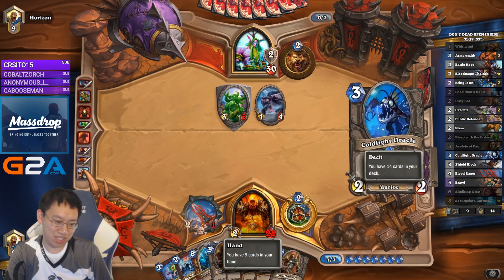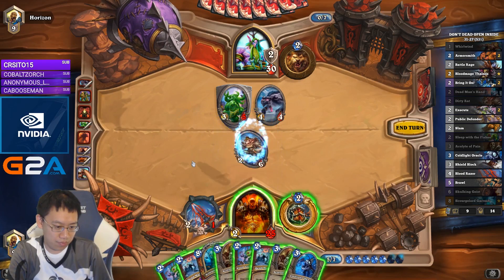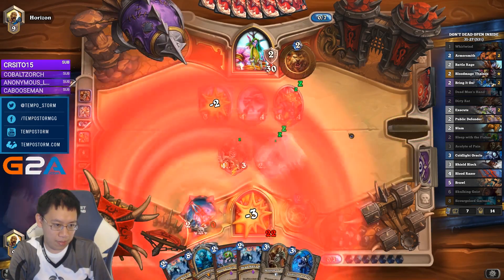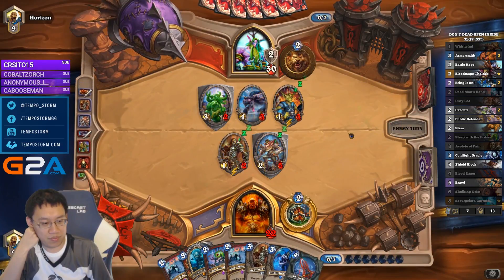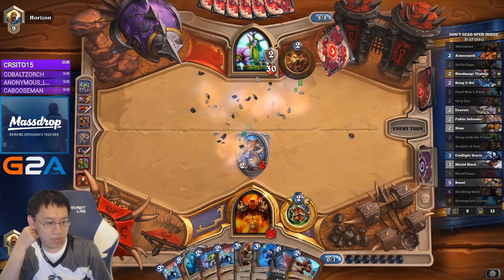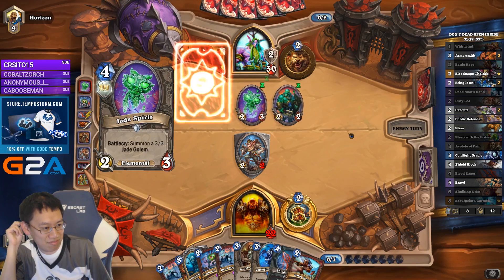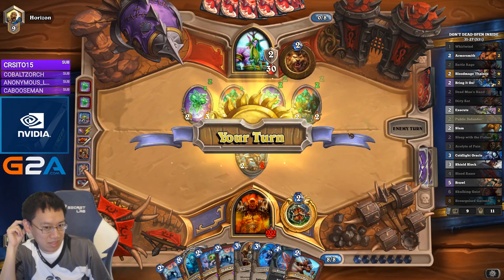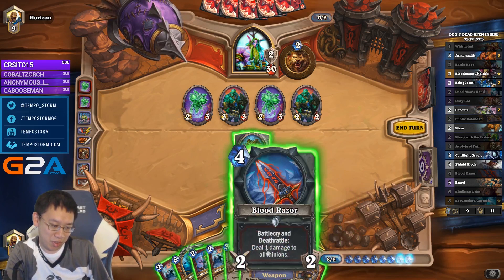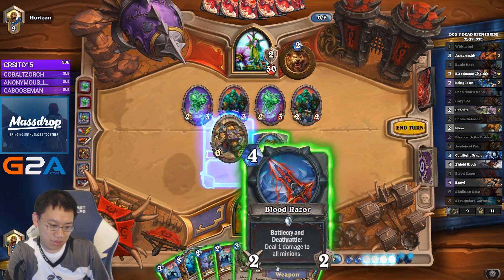Fishes clears, Acolyte draws two — it's basically Arcane Intellect here. That's really good. Sleep of the Fishes is looking pretty good here, but maybe we can do even better. How about Public Defender, Bloodraiser, Battle Rage — that draws three and lets me get a lot of stuff done. Seems good.